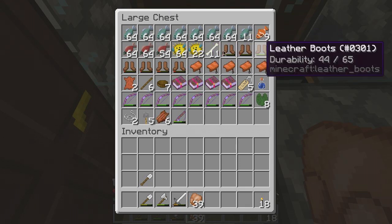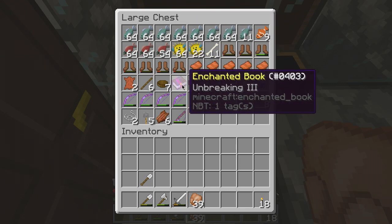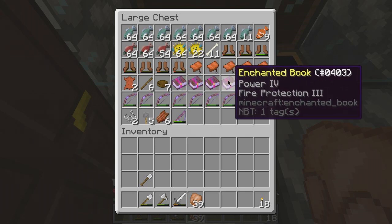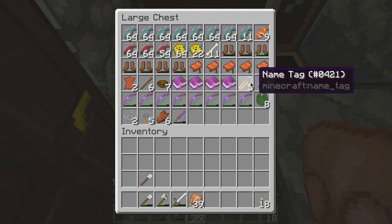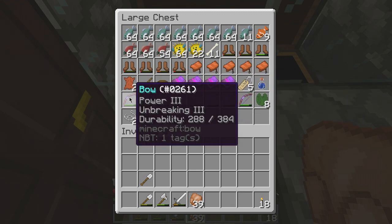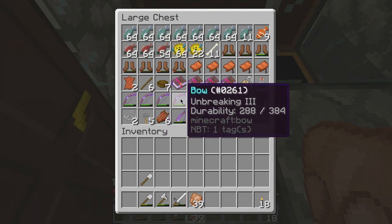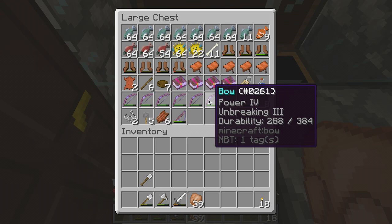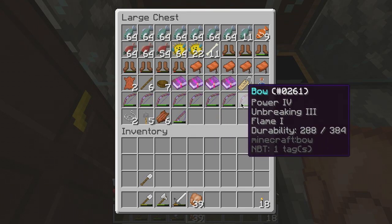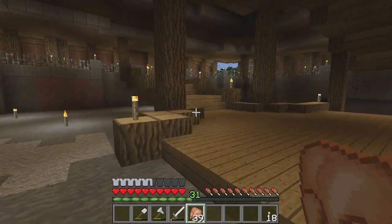All these fish, plenty of things. All these sets of leather boots, loads of saddles, a bit of leather. These books - some of them are quite good. We have Unbreaking III, Sharpness III, Depth Strider III, Unbreaking III again, and Protection III. That's quite cool. Five name tags - that's pretty awesome to have knocking around. And these bows - check out some of these bows: Power III, Unbreaking III, Flame I, Unbreaking III, Infinity I, Power III. That's pretty awesome.